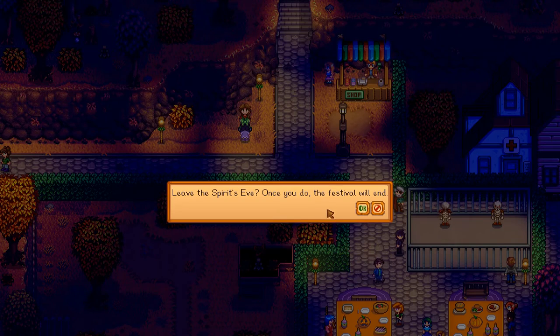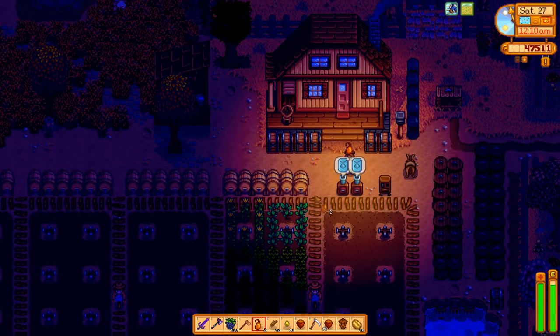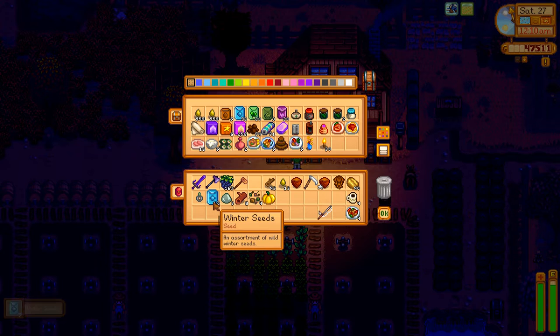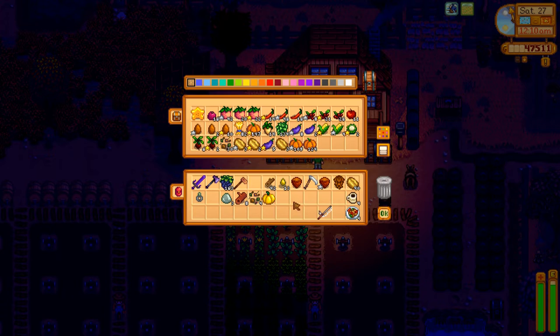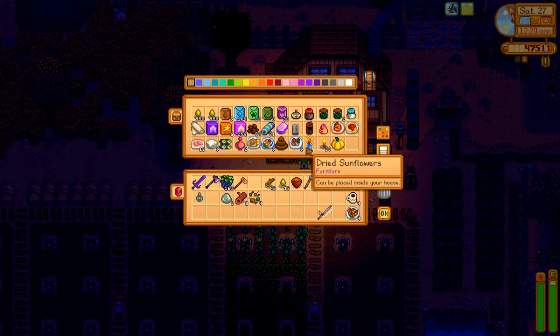Leave the Spirits Eve once you do the festival will end — okay, that's fine with me. We're back on our farm. I was pretty disappointed with the mixed seeds that we got, but 104 plus two more. This golden pumpkin is worth 2,500 gold — it's valuable but it has no other purpose. We're gonna put it in our vase just because it's lovely, it'll go with our vase. Maybe we'll use it to decorate with, maybe we won't.